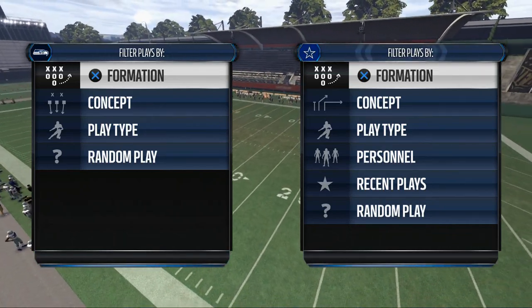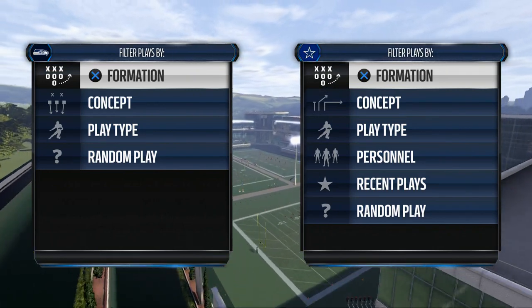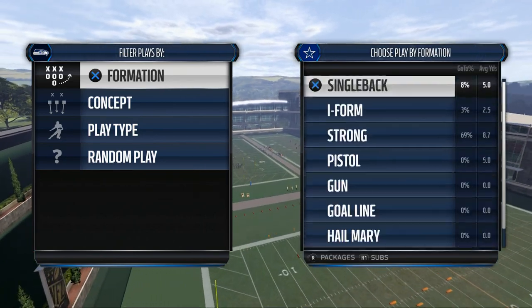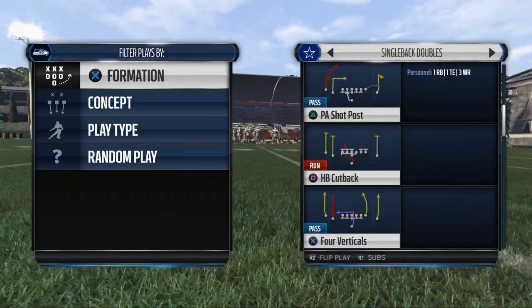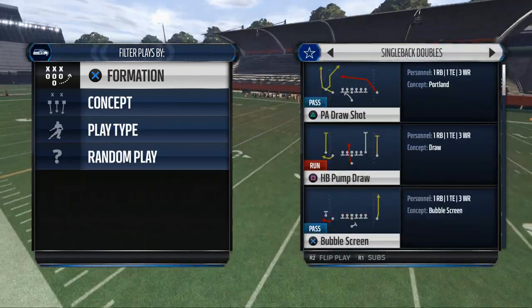We're looking for a run to the left side of the field, a run to the right side of the field, and a run directly down the middle of the field in Madden NFL 16 from the New Orleans Saints playbook. We're going to hop in and look by formation. We note that the single back doubles is a decent formation for a three-headed rushing attack because you can use the halfback smash and the zero-one trap.